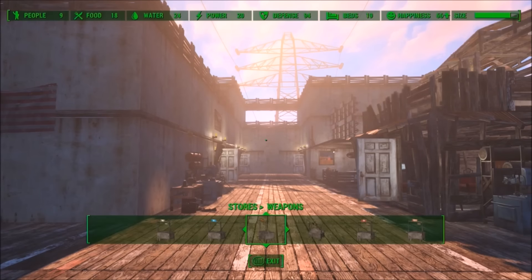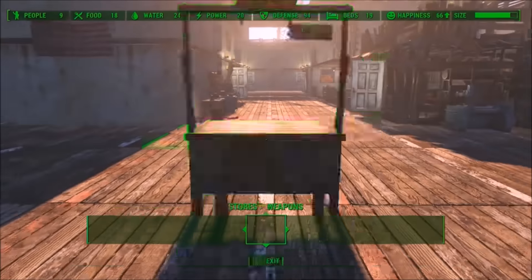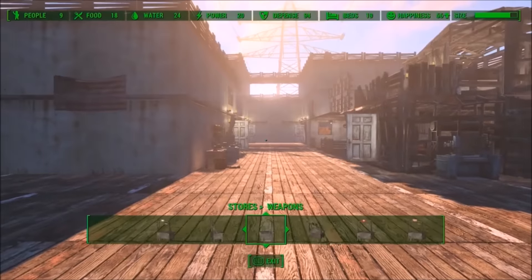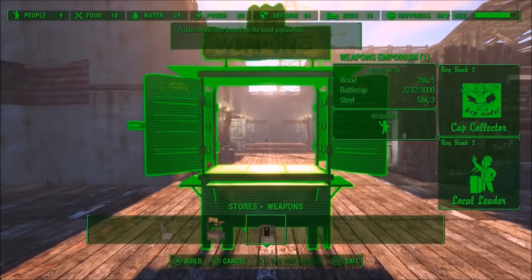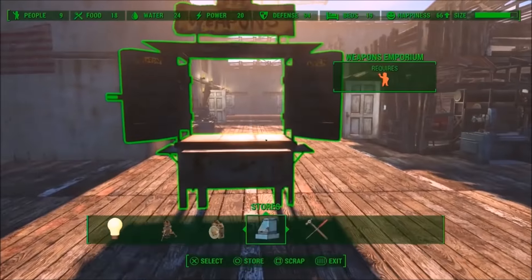This final glitch is by far the best one in the entire game. Start out with having a few hundred bottle caps, and basically what you're going to be doing is buying and scrapping all the stores. Use the same button combination we used on PS4, which is Square, X, and Circle.